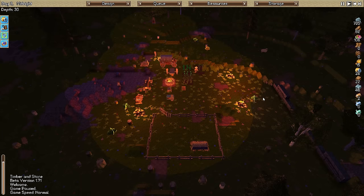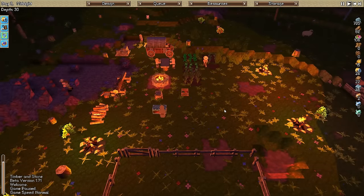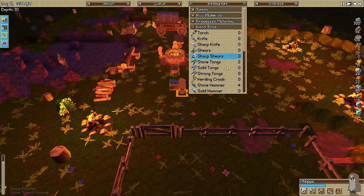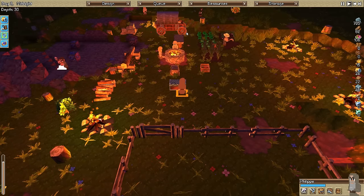He should go grab those guys. Did I change him back to a herder? The herder needs a shepherd's crook - nobody made that. I'm pretty sure I set that up to be made. Level two carpenter - maybe I don't have a carpenter. Never got around to them.